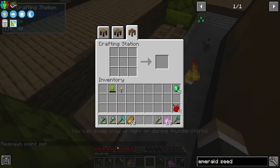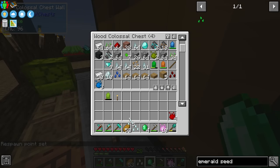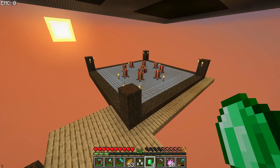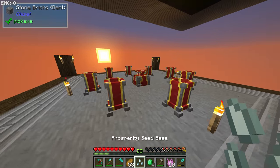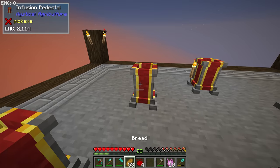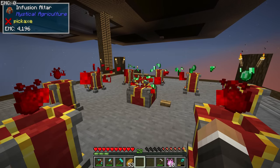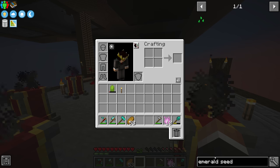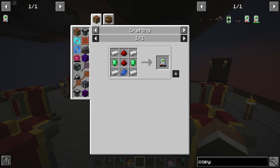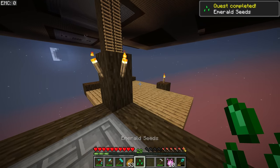If we grab one more set of prosperity seeds we can take everything down to our infusing altar. Once this craft is complete with four emeralds and four supremium, we should have basically an infinite amount of emeralds going forward, giving us at the very least the two emeralds required to make the copy-paste gadget. The one thing we still need for it is power.